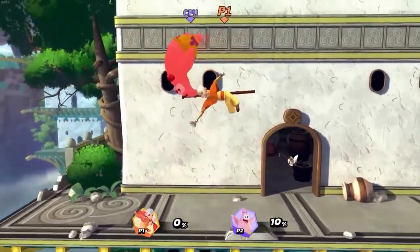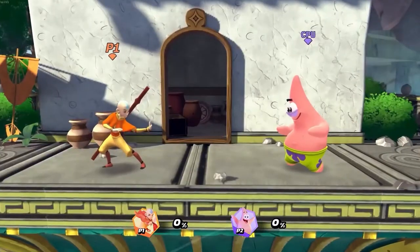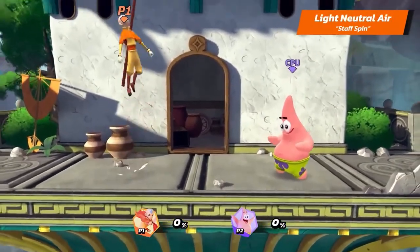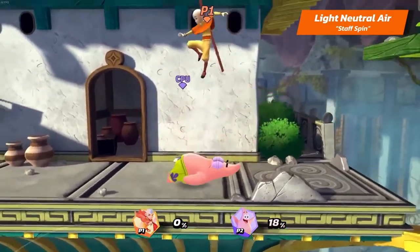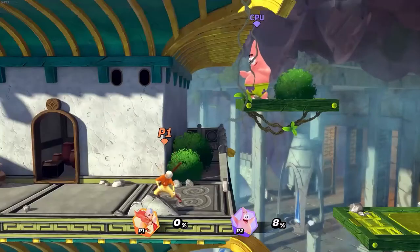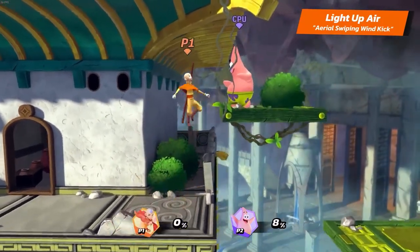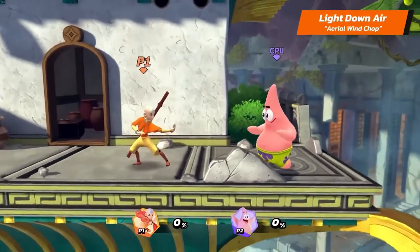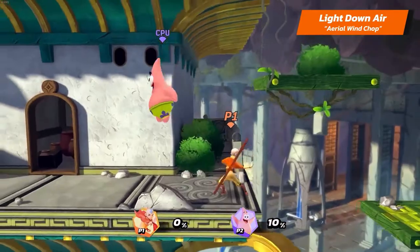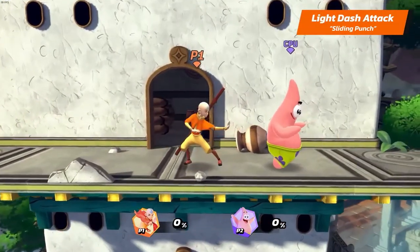Let's talk about Aang's air light attacks. Aang's light neutral air is Staff Spin. His light upper is Aerial Swiping Wind Kick. Aang's light dash attack is Sliding Punch.